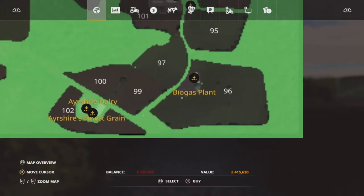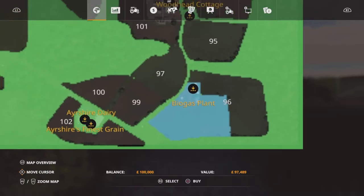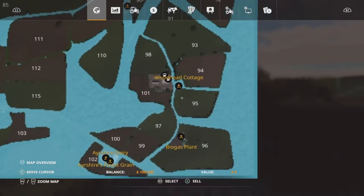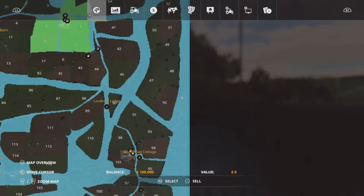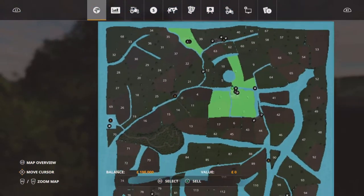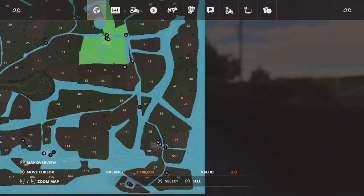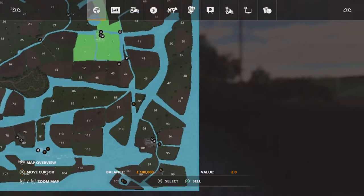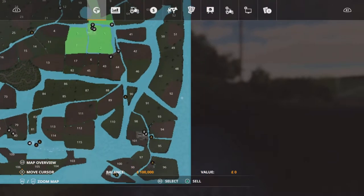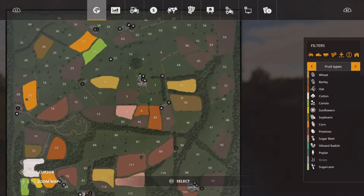The biogas plant is down at the bottom, which isn't too bad at just over 97,000 to buy. The starting area - you own it on New Farmer mode, but if you were to buy it on the other two modes it would cost you zero, which you can see at the bottom. That could help when it comes to putting placeables down or extending some of your fields.